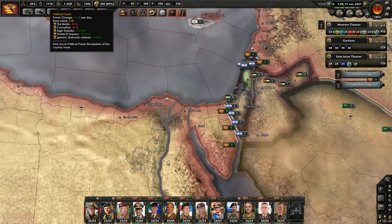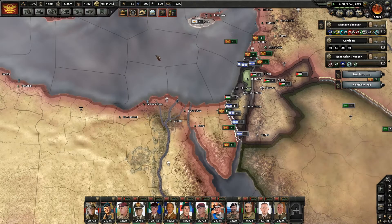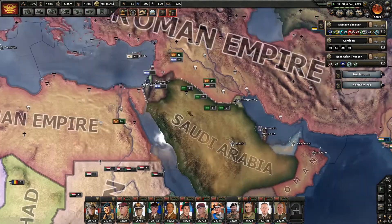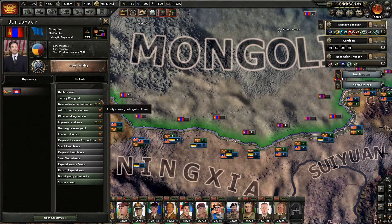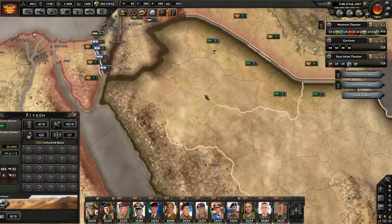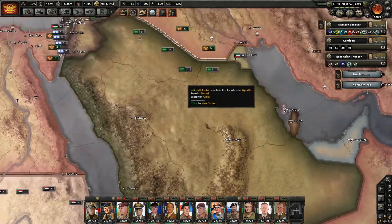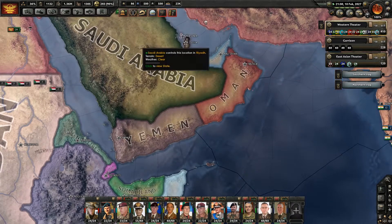We have tons and tons of political power, so what I'm going to do is flip on the repair — construction repair focus — to get those repairs done faster. I have 283 nukes. So let's begin justifying a war goal against Mongolia and Saudi Arabia. We're going to puppet Saudi Arabia, and then we're going to take all the rest of the Arabian Peninsula and give it to that puppet.